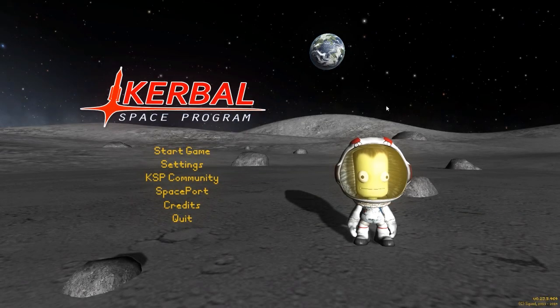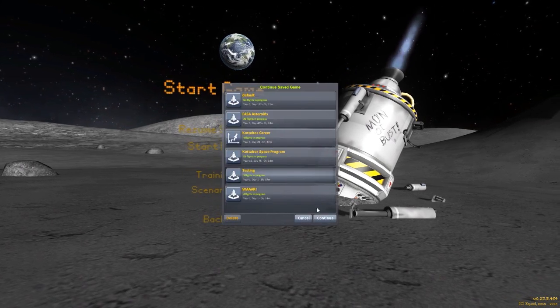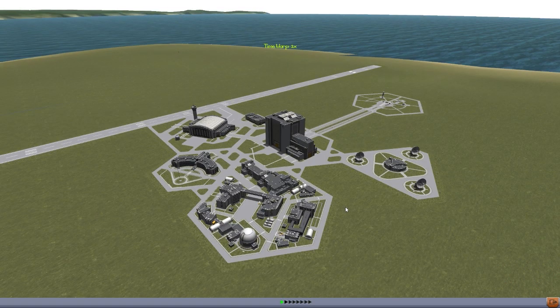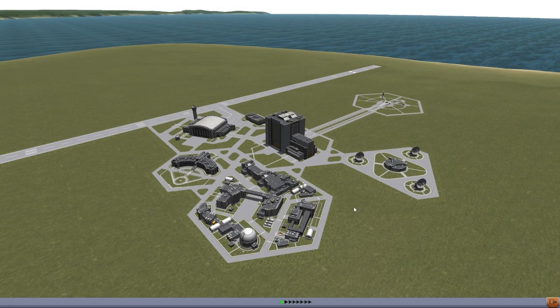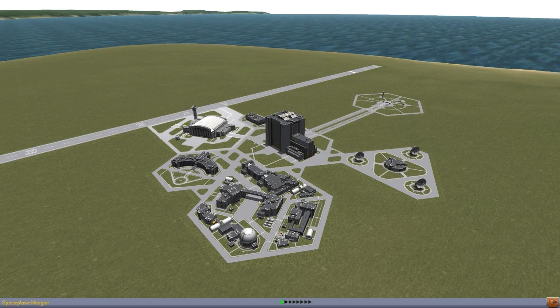Hello everyone and welcome back to Kodabo Space Program where today we are going to be taking a look at another interesting mod in our testing save. The mod in question today is the Versatile Toolbox System made by user Nazari1382. This mod requires the Kerbal Attachment System to work, and it is quite an interesting beast.